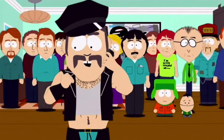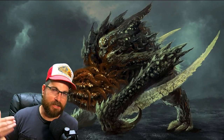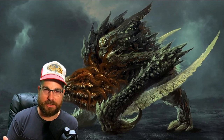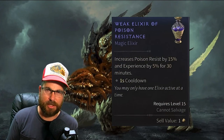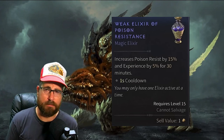The best way to avoid her attacks is to get under her - either in between her legs or behind her. That's the best way to avoid her attacks. You don't want to get hit by her. If you get hit, you get poisoned. That's another reason to bring a poison elixir from the alchemist in town. Just craft up a couple of those before you go in. You don't want to get poisoned because it will wipe you out real quick.